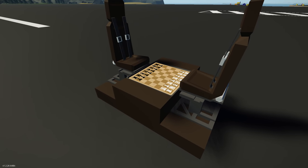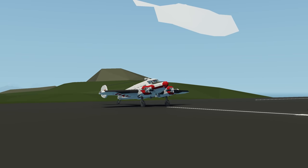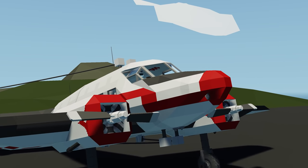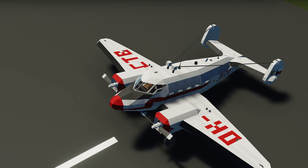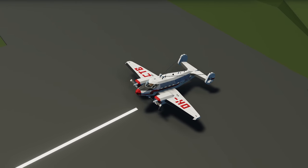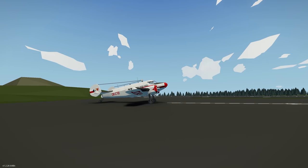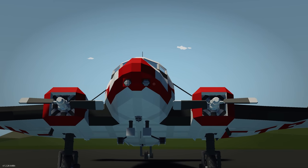Moving on to the last creation of the episode, we have the Lockheed Electra 10A — an American all-metal monoplane from the 1930s, contemporary to the Douglas DC-2 and Boeing 247. It looks absolutely gorgeous from the workshop page. Let's spawn this in and see how it flies.